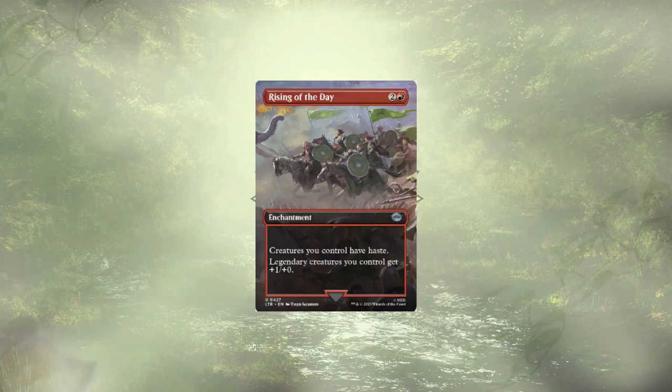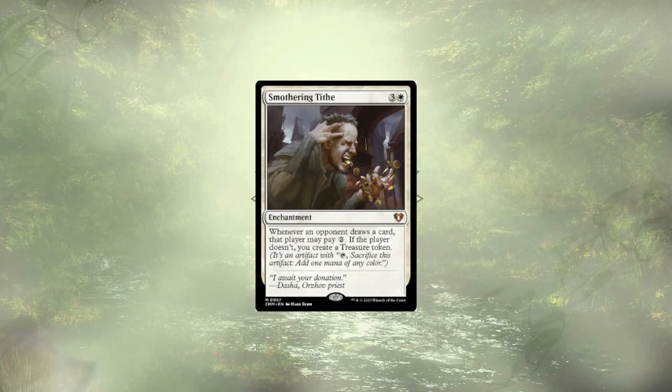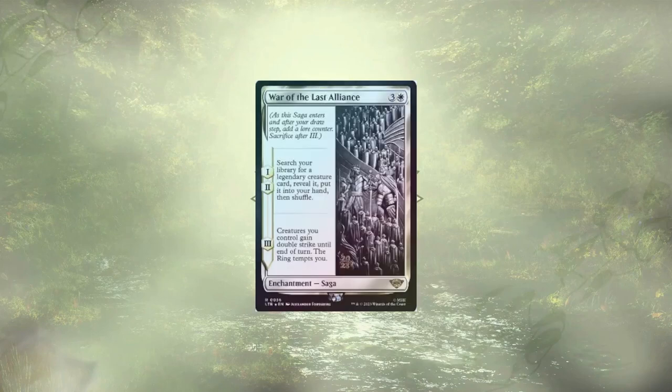Rising of the Day, a new card from Lord of the Rings, is here to just grant all of our creatures a little bit of haste and boosts our legendary creatures by +1/+0. Smothering Tithe is of course here to ramp us, especially in the early game, generating those treasures. And last but certainly not least, we have War of the Last Alliance. This is going to let us tutor up two of our legendary creatures, which happen to be some of our big finishers, and then if it gets to the third stage, all of our creatures get to gain double strike, and the ring will tempt me.